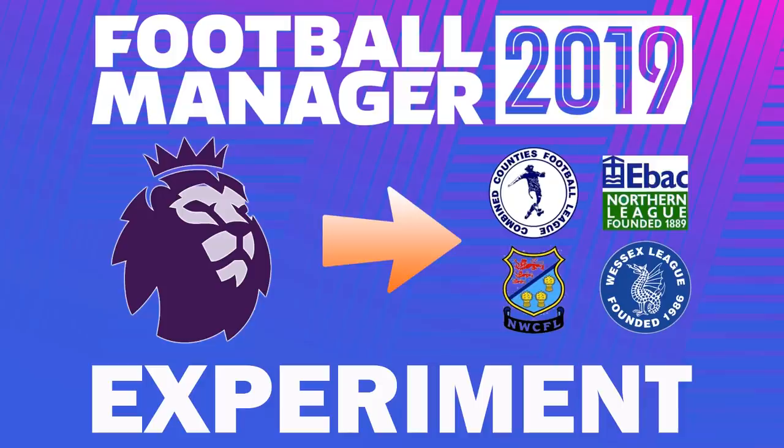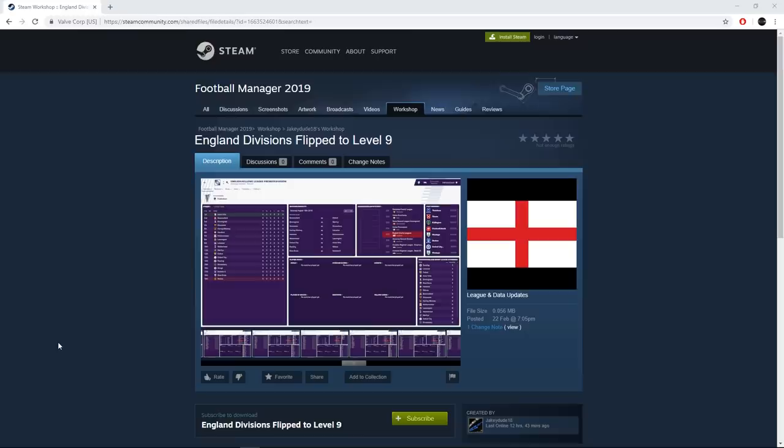Welcome to part two of this Football Manager 2019 experiment where I'm taking a look at a database that has flipped the English leagues around all the way down to level nine of English football. If you missed part one, please go and check that out first. Thank you for the support on part one. You can download this database — I've put a link in the description below. And thank you to Jacob who put this database together.